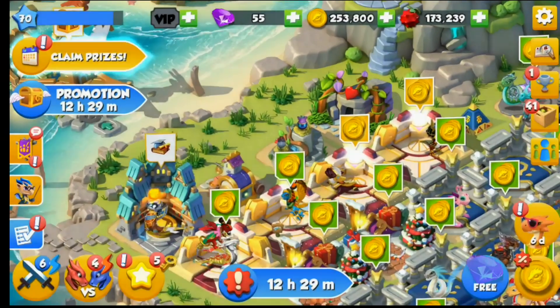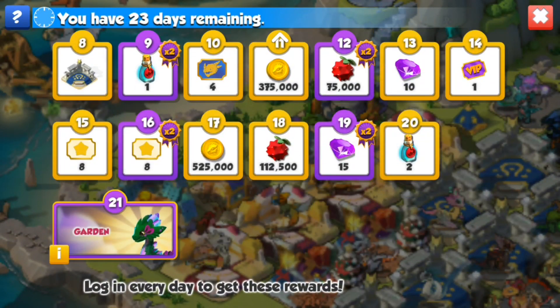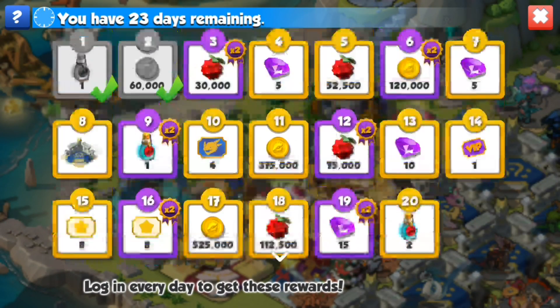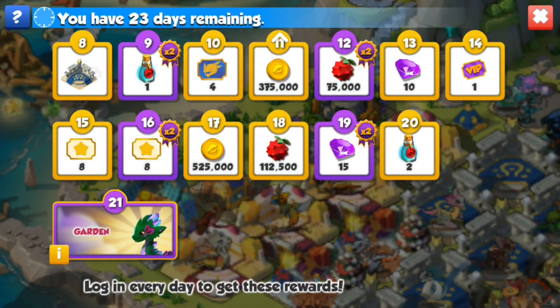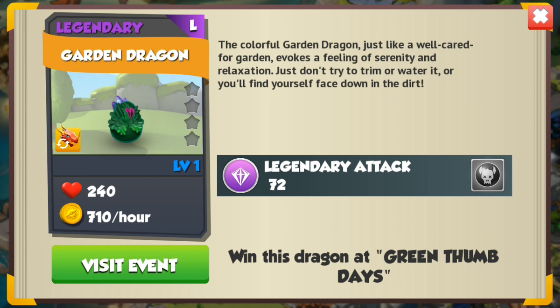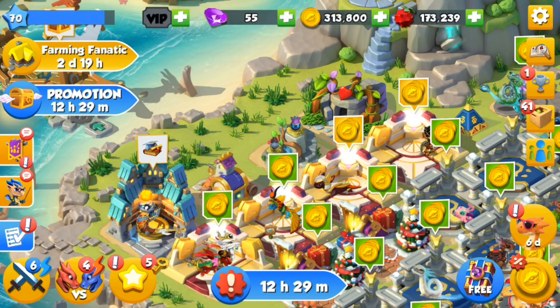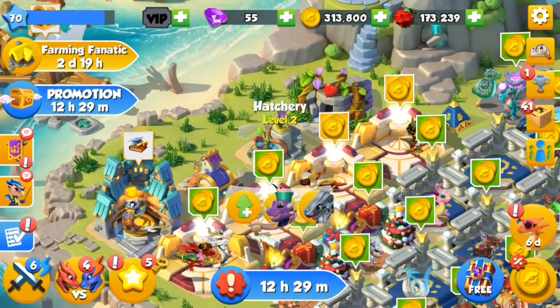Welcome back to more DML! Today we're finally hatching the hippo dragon. I've been waiting far too long. A lot of people have still been asking me about the garden dragon — is it actually a good dragon? It's kind of meh. If you don't have any other legendaries and this is the only one you get, since we're all gonna get it for free, it could work on your team, but it's still not gonna be the best legendary out there.